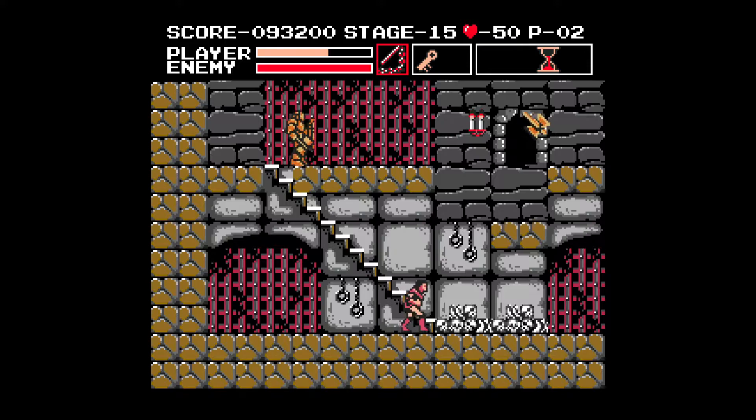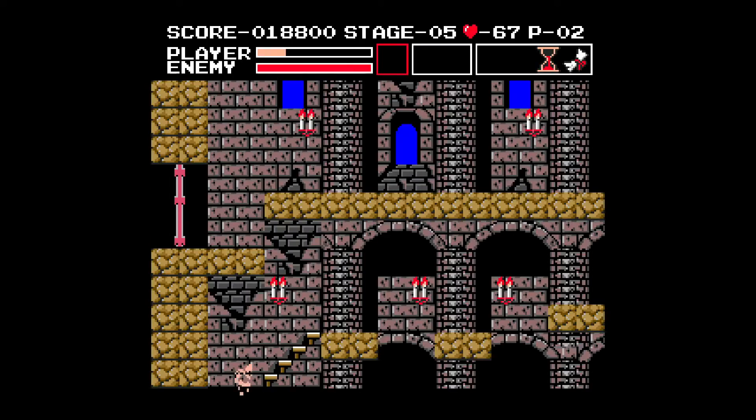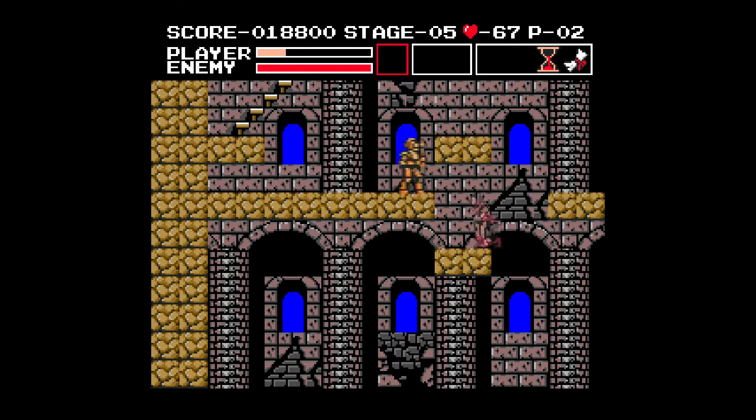Now that I've laid out the grand rules of this game, let's start breaking them down one by one to explain why this whole thing just completely falls apart. Let's start with the controls. Simon handles just like he did in the NES game - locked jumps, massive knockback, and whip delay - but these aren't the elements I have issue with. My main issue is the button layout.